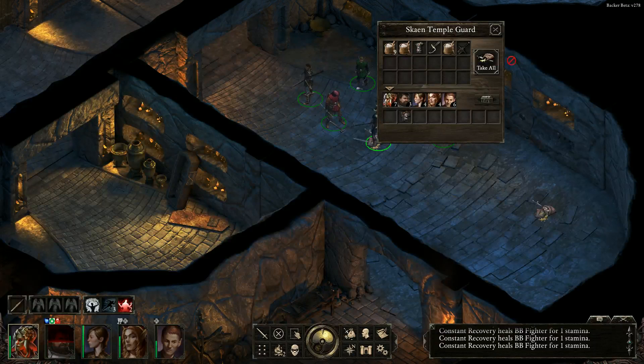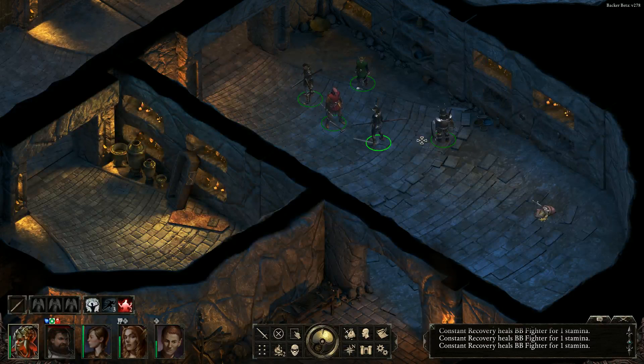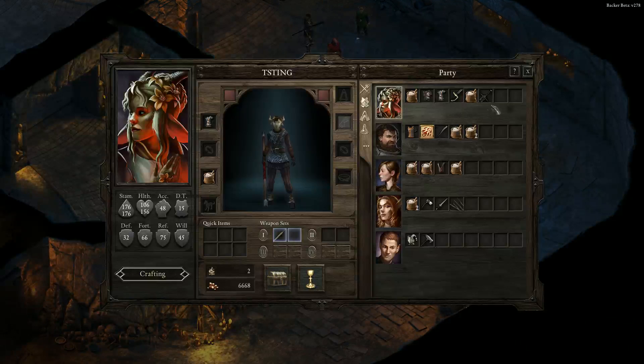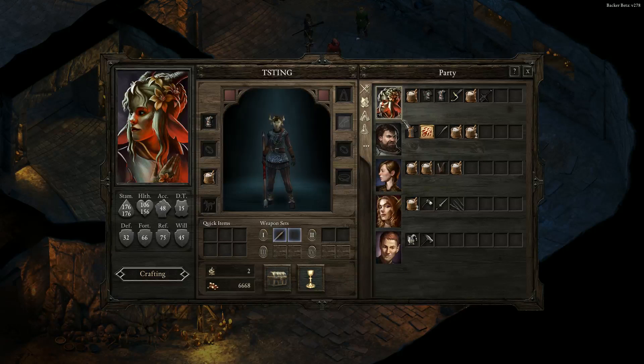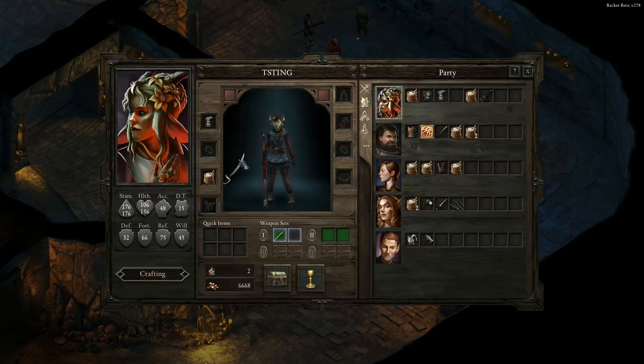Oh holy crap, that was a lot — an Exceptional Saber: wounding damage over time, huge accuracy, damage increase. Deadly against unarmored enemies. Let's try switching to the Saber with the shield.